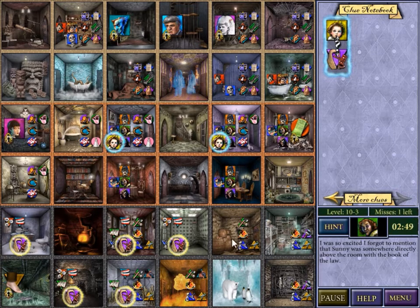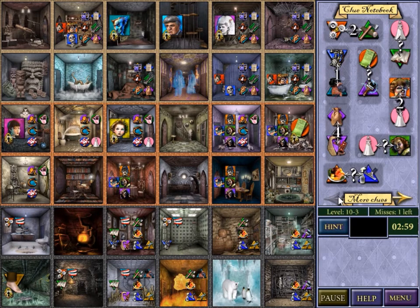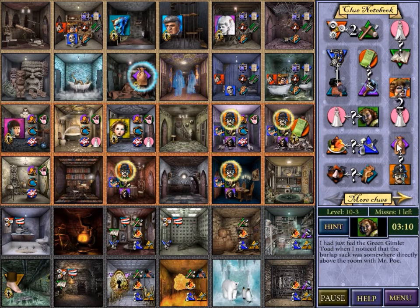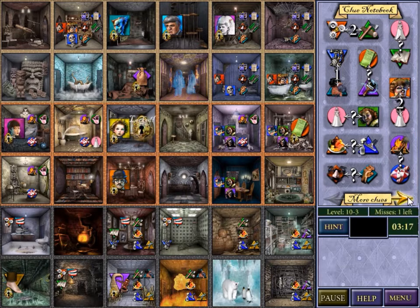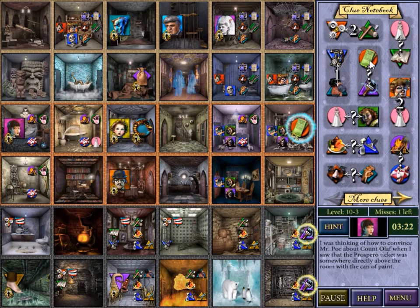Sunny is the same column as Justice. So there's no Justice in this column — therefore Sunny is this column, therefore Justice is this column. Do I have any clues about Justice? Yes — we have this bag that's four above Justice: one, two, three, four. Got to be there — so one, two, three, four. There we go, we've got the bag of Justice. The bag was somewhere above Mr. Poe. The bag was somewhere above the Lacrimose leeches. And it doesn't look like I have any more clues about Justice.